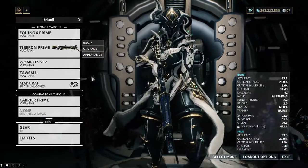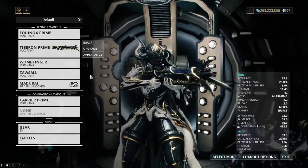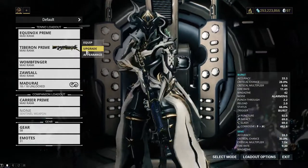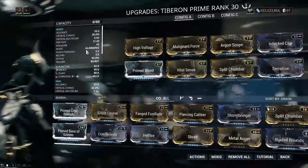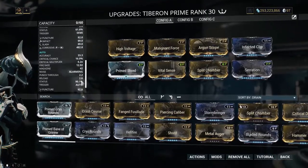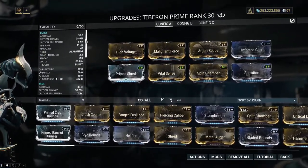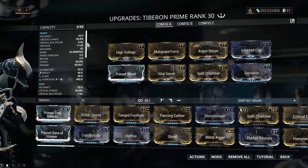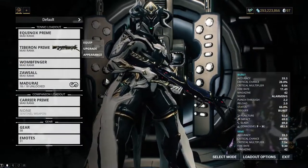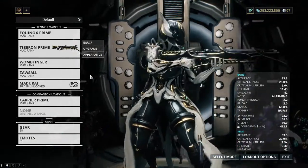Tiberon Prime. This might just be the best all-purpose AR in the game. Whereas most ARs only have one firing mode, the Tiberon Prime has three. Though you'll probably only end up using two of them, it's nice to have options. Maybe DE can start adding alternate modes to some existing ARs — hint hint. All the stats are good across the board. The MR lock on this rifle is high, but it's definitely a weapon you should work towards getting if you don't have it already.